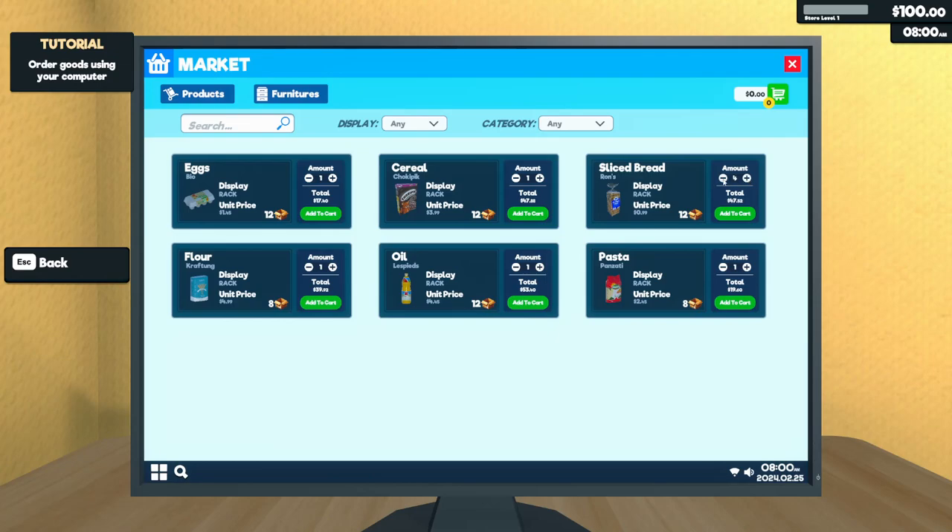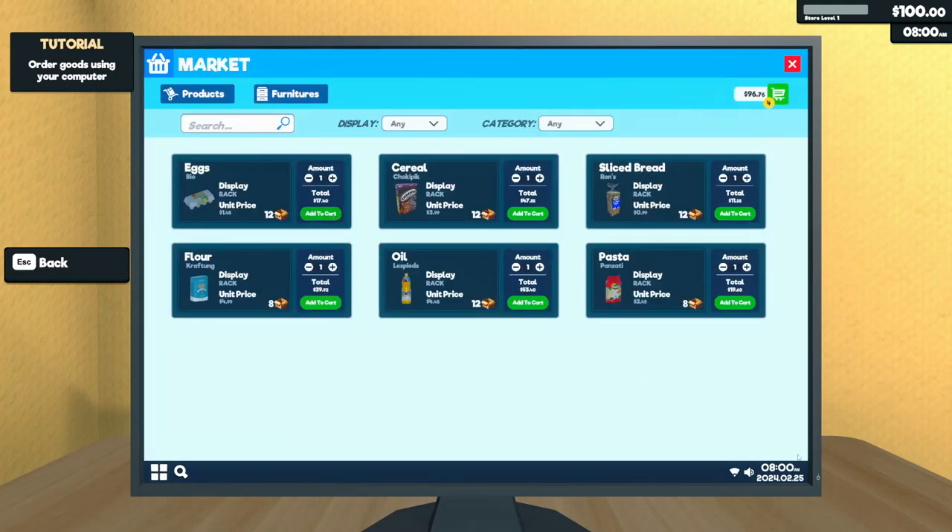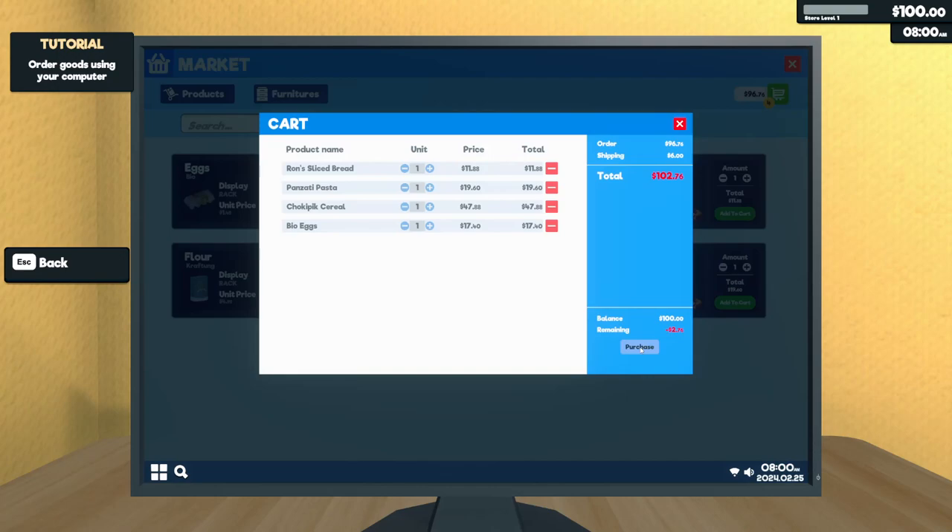That's expensive bread. Where are the boxes? Okay, I have two boxes of bread. Let's get a bit of everything — maybe. Where's the total? Can't afford that. Let's start with some of the basics. Nope, that's way too much. Oil is expensive. That'll do, and we'll purchase. Oh no, that's still too expensive. I want to keep the cereal because I think that could be good. Get the eggs out of here.